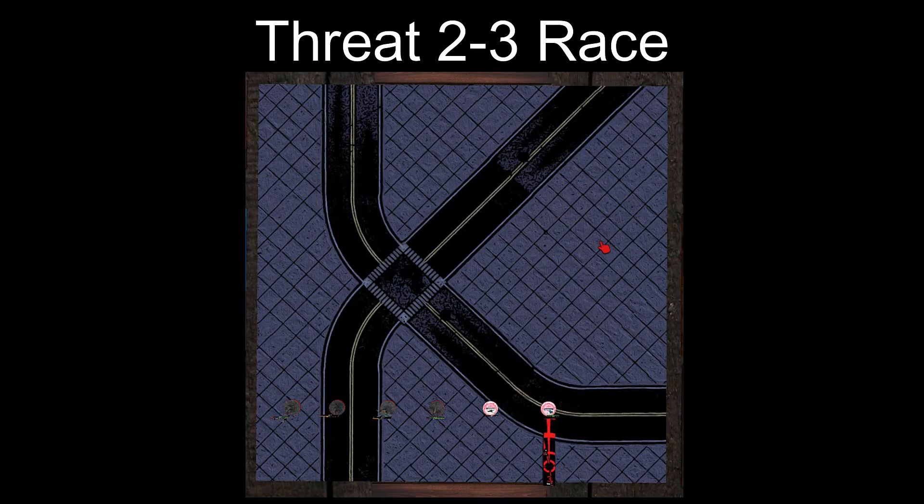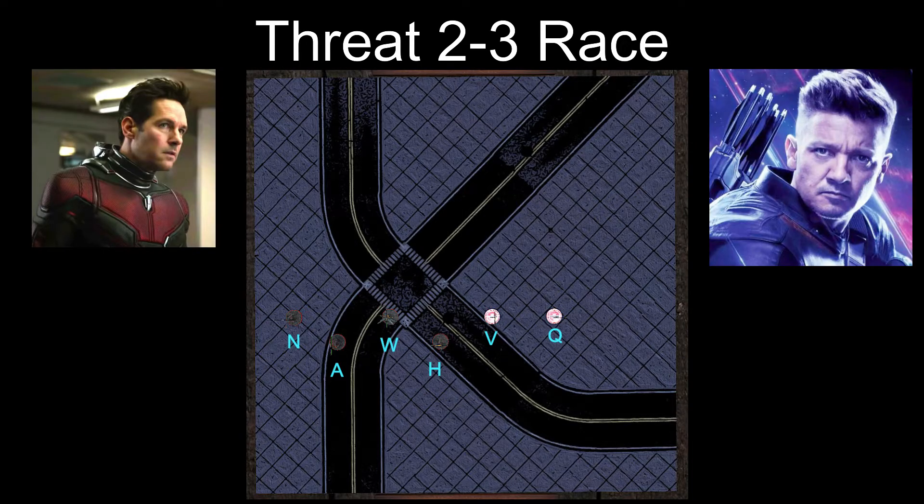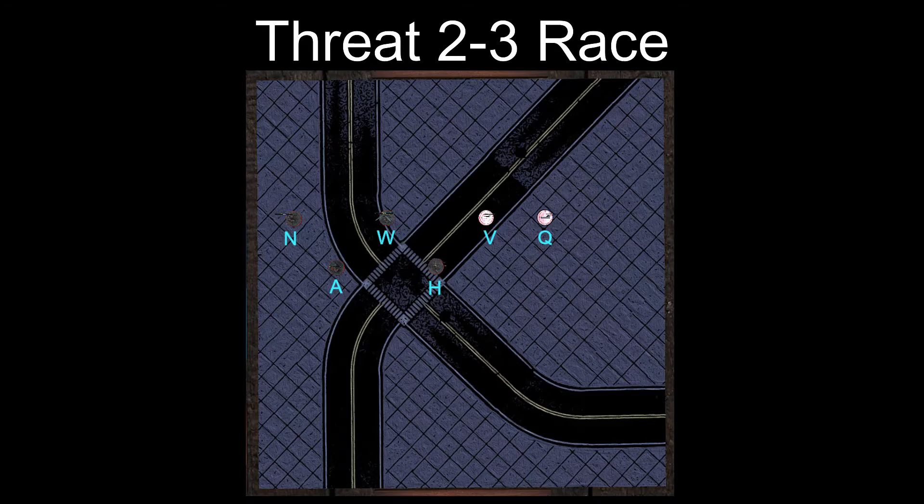Without further ado, let's get into the first race with the two and three threat characters. Here we have our setup at the range three deployment with Nebula, Ant-Man, Wasp, Hawkeye, Quicksilver, and Viper all deployed at the very edge of their range three ruler. After the first long moves we can already see an advantage forming, with Ant-Man and Hawkeye losing some mobility after their first action — only dramatically increased with the second long move action. This is already a fair amount of ground covered just from two long move actions.